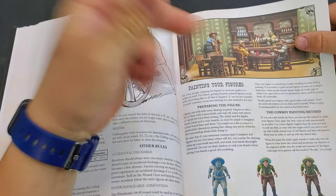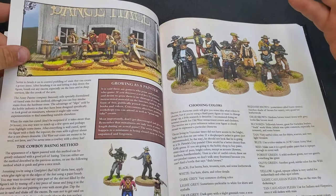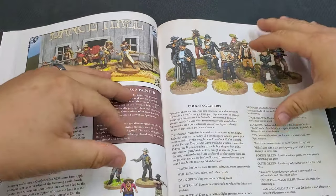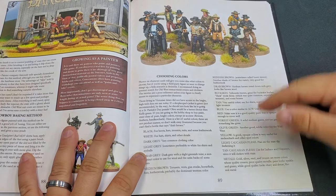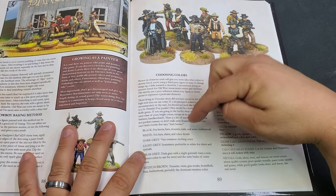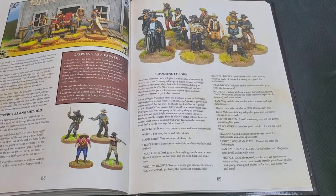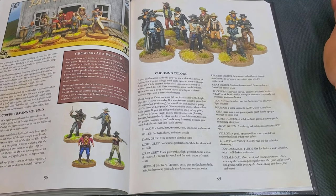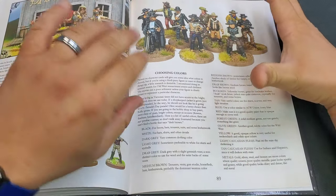It gives suggestions on how to paint the figures, and I love that — a lot of rulebooks don't include that anymore. It's really neat because a lot of people have trouble figuring out what to paint their guys. The Wild West was colorful, and there's an insanely helpful guide on page 89 of Gunfighter's Ball called 'Choosing Colors.' It covers black for boots, hats, trousers, suits, and leather work; white for hats, shirts, and details; dark gray as a very common clothing color; light gray sometimes preferable to white for shirts and eyeballs; and drab gray — dark gray with a slight greenish tone — for wool, satin backs, and some vests.